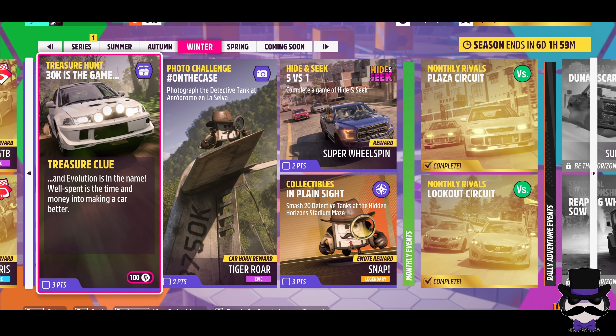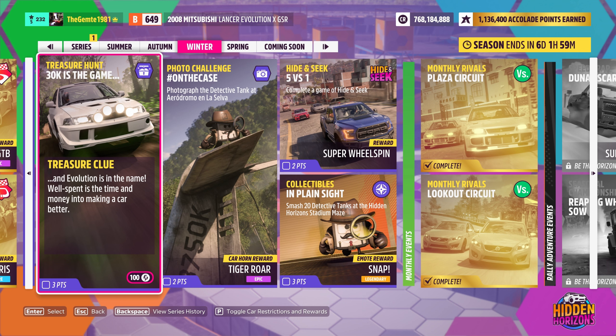Alright, 30k is the game — treasure hunt. The treasure clue: evolution is in the name. Well spent is the time and money into making a car better. So 30,000 bucks to go into the car, it has to have evolution in the name, and it's got to be a Mitsubishi by the badge. So we've obviously pulled the 2008 Mitsubishi Lancer Evo out of the garage.